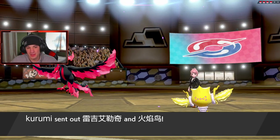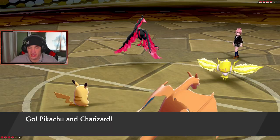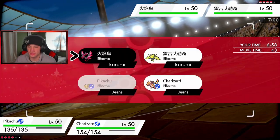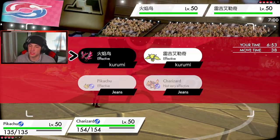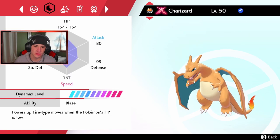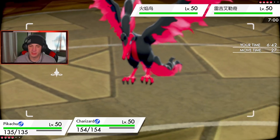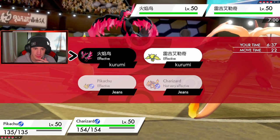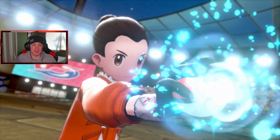He sends out Regileki and Galarian Moltres. We have Lightning Rod, which is totally fine. I'm going to Fake Out the Regileki — he's definitely not going to die in one hit — and then roll out into G-Max Wildfire. Charizard should already be faster than Galarian Moltres. Charizard is 168 speed, Galarian Moltres is around 150-something. I'm definitely going to get this G-Max Wildfire popping. Hopefully Pikachu outspeeds — I need to check Pikachu's speed. There goes my Dynamax, let's get Wildfire off.